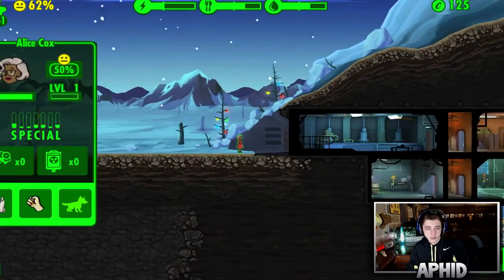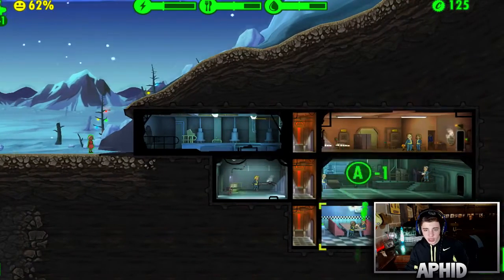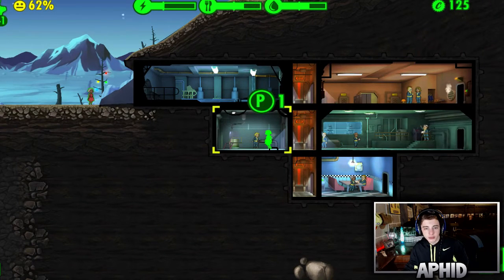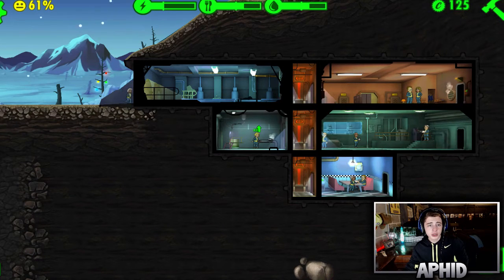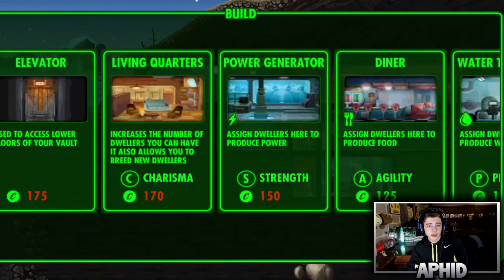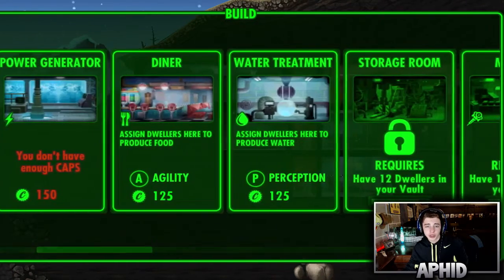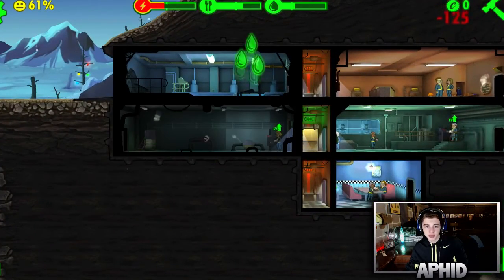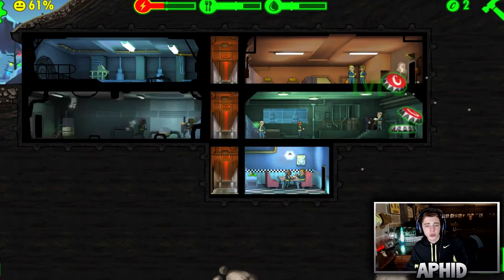We have a new person — Alice. She's good at electricity, but that other guy is better, so she's gonna help out in the water place. Let's see what else we can build. We'll make this power room three wide. Water treatment — I tend to run out of water a lot, so we'll expand that. Oh, we're running out of electricity.